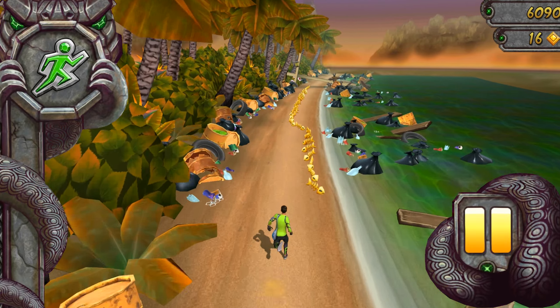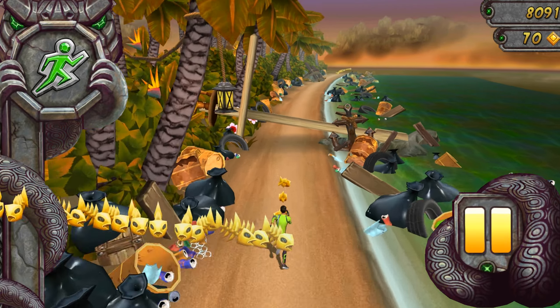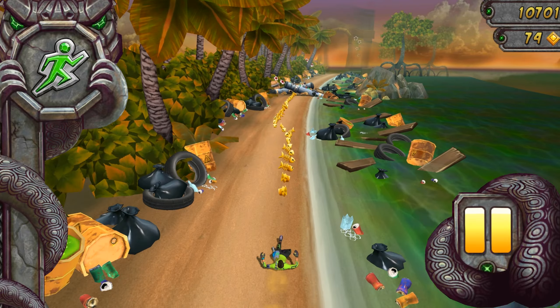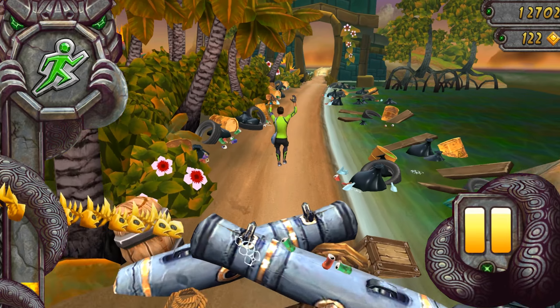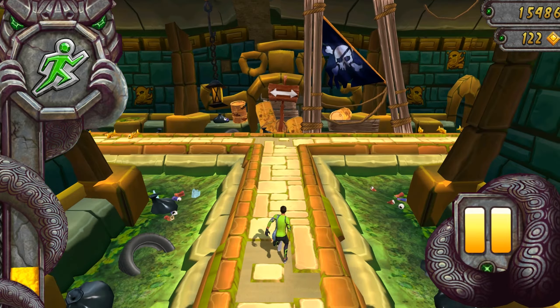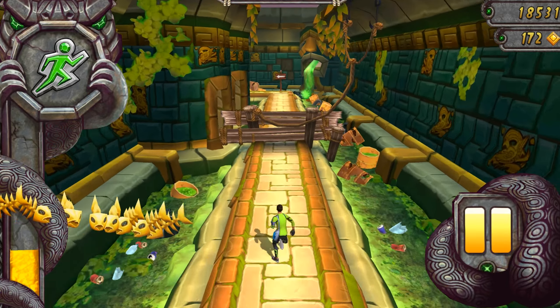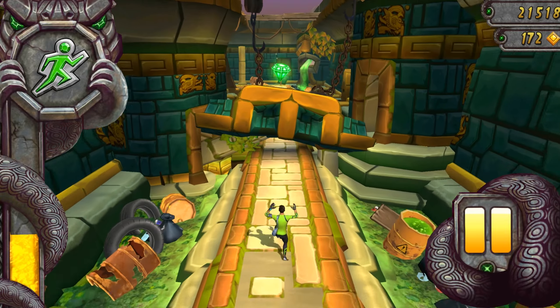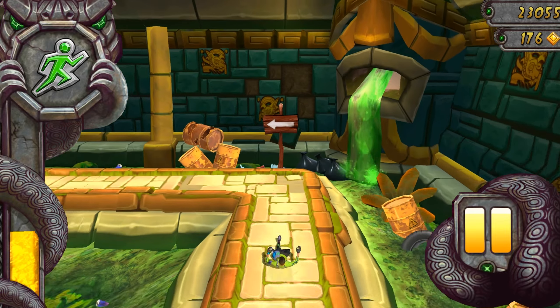Oh my god, there are so many rubbish and trash thrown. Our planet is so dirty — it needs to be cleaned. That's why Temple Run 2 got the new location and new events: AirStay. We have to clean our air, our planet, and make it a little bit fresher, cleaner and more attractive.